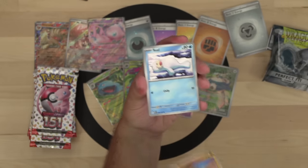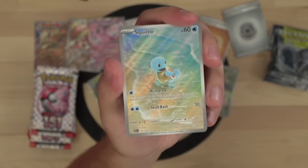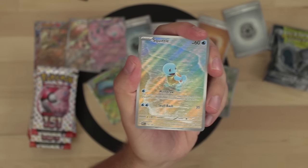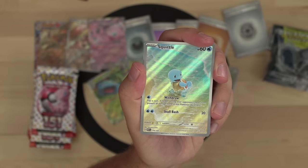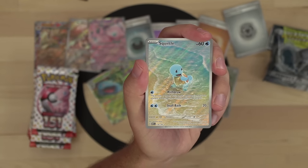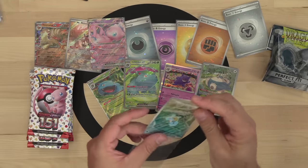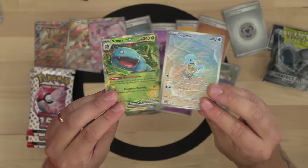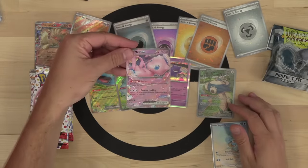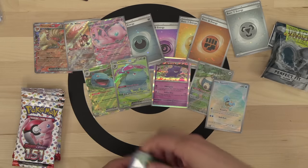First ETB pack: Krabby, Sandshrew, Seel, Rapidash, Raticate, Doduo, and art rare Squirtle! Beautiful — one of my favorite cards in the set. The entire Squirtle line is illustrated by Mitsuhiro Arita, a legendary TCG artist. Thrilled we pulled the Squirtle. Starmie as the rare and non-holo energy. The art rares are my favorite cards from the set — I'd rather pull an art rare than an EX any day. They're prettier cards, they look better in binders, and they've got Pokemon I like more.